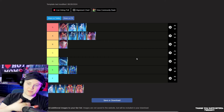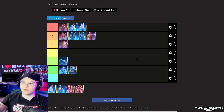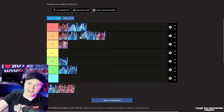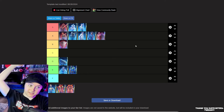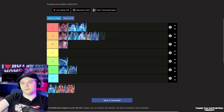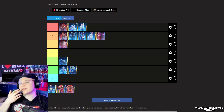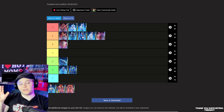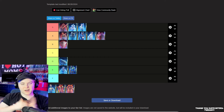Speaking of the Padme bundle — this basically gives you almost every Separatist except Stap, General Grievous, and Trench. I'm going to put it tied with GAS, or actually below it, because Negotiator is doing a lot of heavy lifting in the GAS bundle. The Galactic Republic characters are great on their own, and you need Padme, so having Padme with Galactic Republic characters is good. These two bundles paired together are an S-tier combo, but individually I feel like they're A-tier.